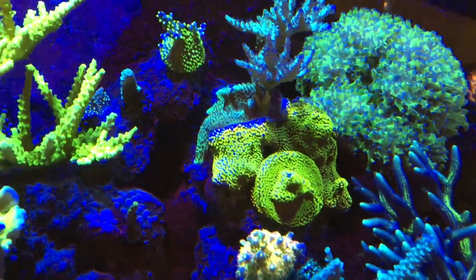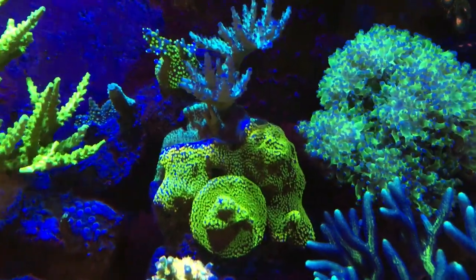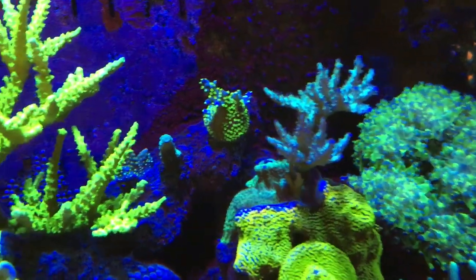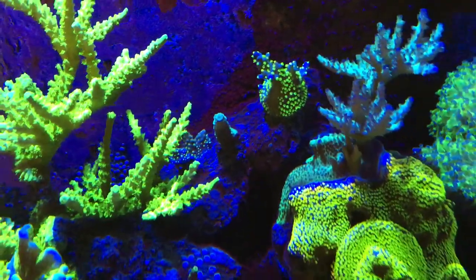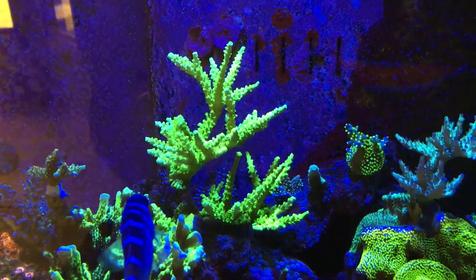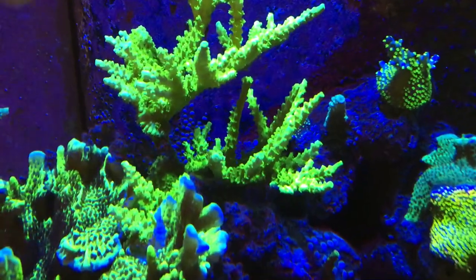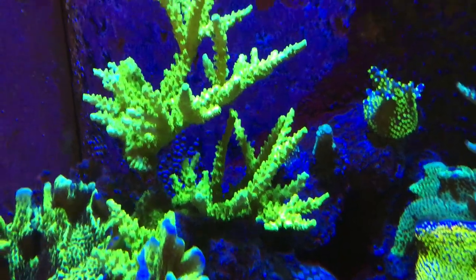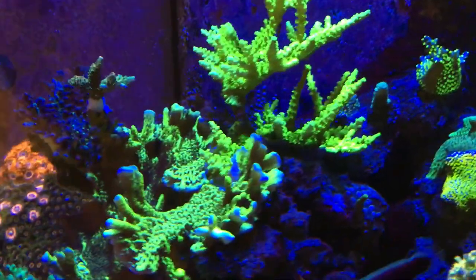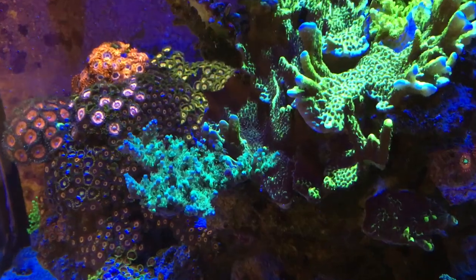That rainbow Monty kind of encroaching on the Acro — they're kind of holding their own. Got this Acro, got the Banzai back there, little Acro there. We have a yellowish green Acro that died off in the middle so it turned into two separate colonies basically, the top one and the bottom one. Montepor Spangoris, little tabling Acro here.